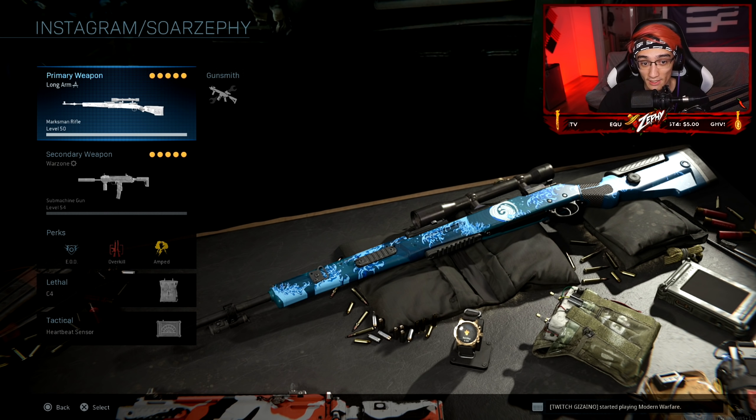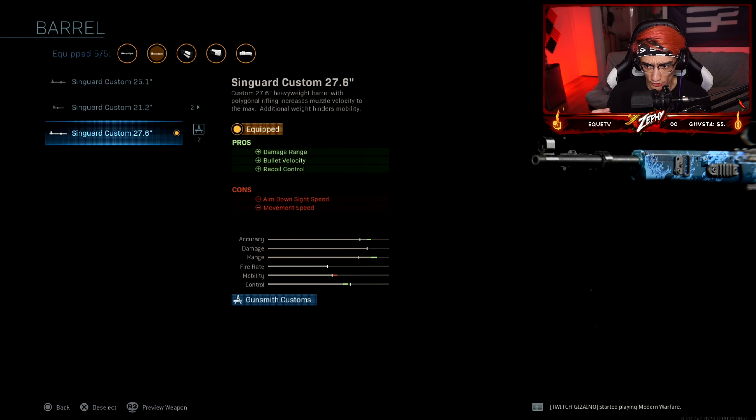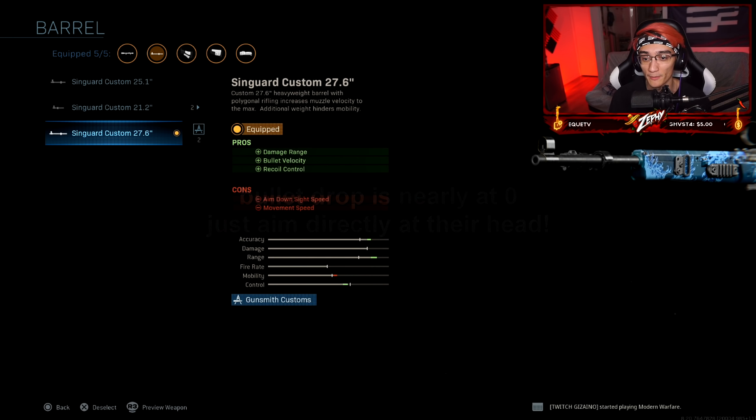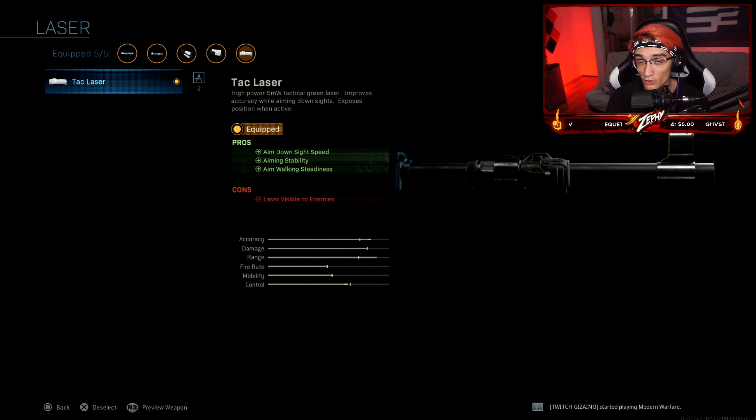Now onto the Warzone class setup. This is the one I used in the video — it's called 'The Long Arm,' which is a CAR 98 variant. I'm rocking the Singuard Custom 27.6 barrel, which simply helps out with damage range. You want to aim at the head most of the time in Warzone — aiming at the body a lot of the time gives you a hit marker, especially if they have a shield. This barrel maxes out the range, bullet velocity, and recoil control. It applies for Warzone but doesn't actually help in multiplayer. Tac Laser is what I use; you could also switch to a Flash Guard if the Tac Laser bothers you, but if you want to play aggressive and quick scope, give the Tac Laser a shot.